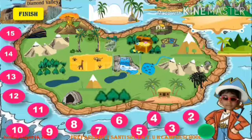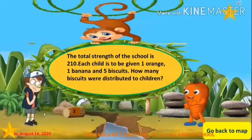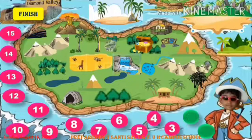Now move to question number two. The total strength of the school is 210. Each child is to be given one orange, one banana, and five biscuits. How many biscuits were distributed to the children? If your answer is correct, you will get five stars. Go back to the map and click on any area. Excellent!